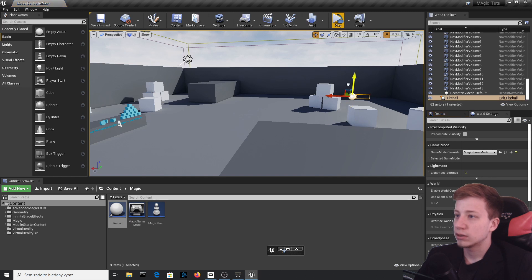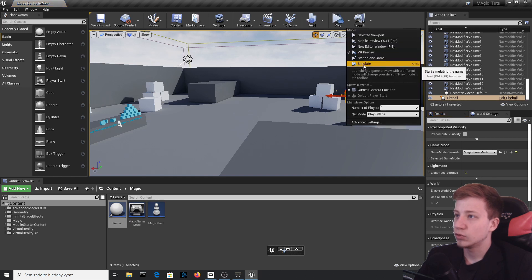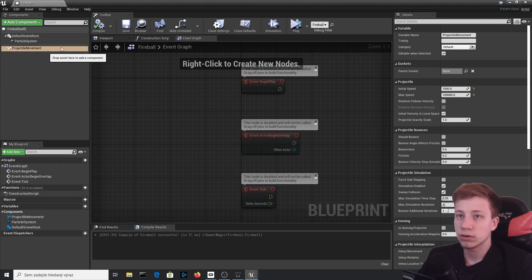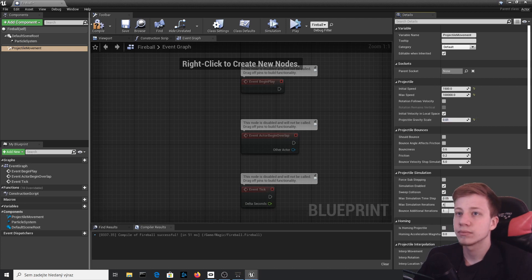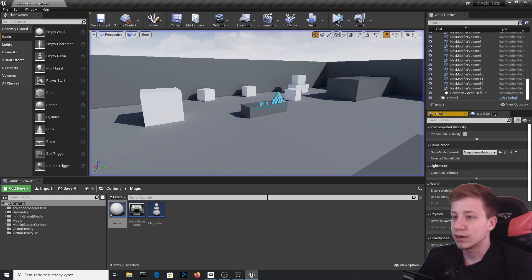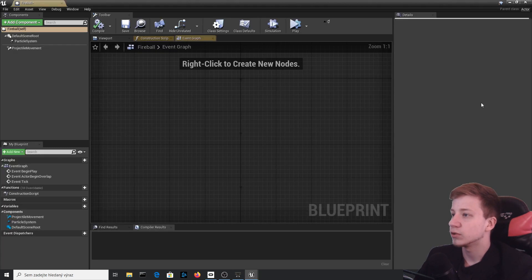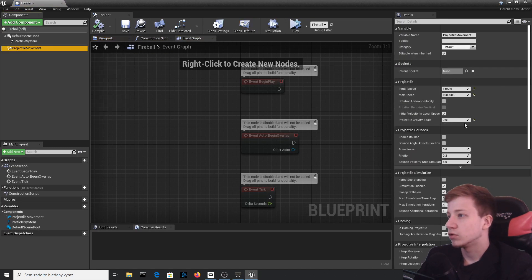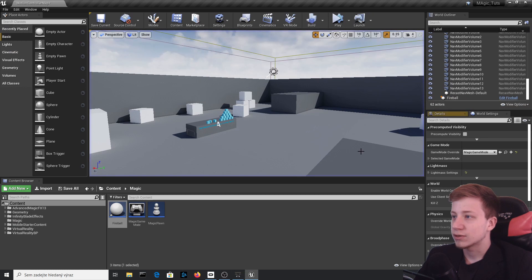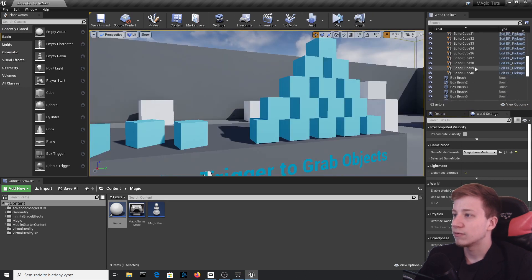If you click Simulate you'll see it goes down, which is not what we want. So let's set the gravity to 0.01 — that looks fine. Maybe go to 0.05 depending on what kind of spell you're creating. Play it and that looks kind of fine.